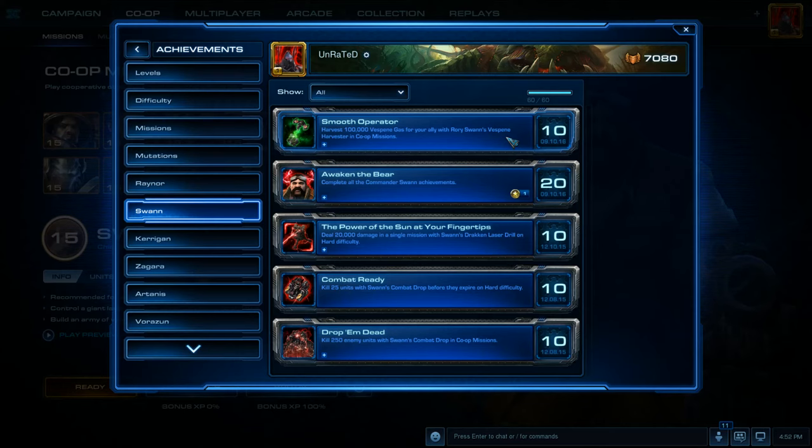Hello everyone! In this video I'm going to be showing you how to get the Smooth Operator achievement. That achievement is: Harvest 100,000 Vespine Gas for your ally with Rory Swan's Vespine Harvester in co-op missions.